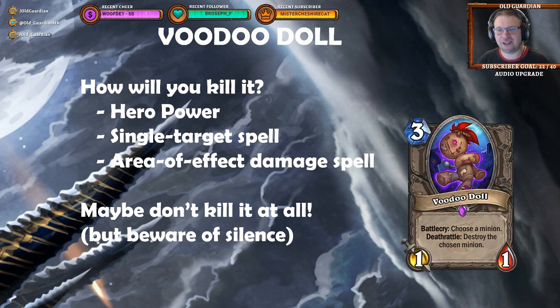Voodoo Doll is a really intriguing card. It's a neutral 3-mana minion with a battlecry to choose a minion, and a deathrattle to destroy the chosen minion. So it's a very powerful hard removal tool, because for example it can target things that cannot be targeted by spells or hero powers. It is also neutral, so you can in theory play it in any class, but whenever you play Voodoo Doll you have to ask yourself: how am I actually going to kill it? And any deck that you play it in should have some kind of an answer to that.